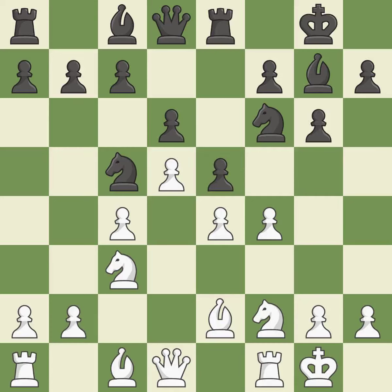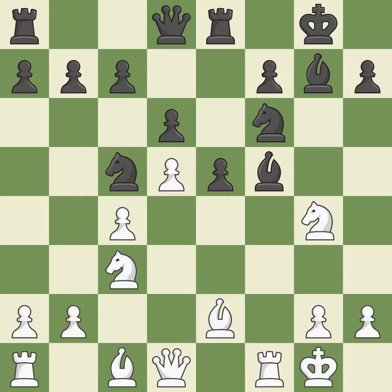This uses a pawn to attack the center while vying for position — it is ideal. This maintains the balance in material with a good trade — this is the only move that works and is a great move. Recaptures. This poses a threat to strike a knight — it is ideal. Backs off. This exposes a bishop attack — it is ideal.